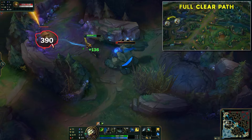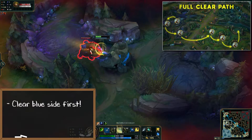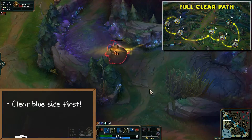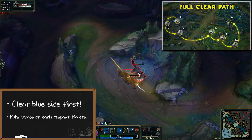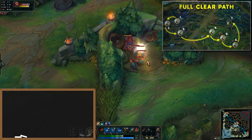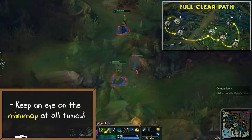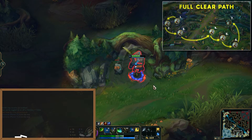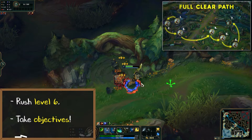Lastly would be the full clear path. To full clear on Master Yi, always make sure you're clearing your blue side first since you kill your single target camps the fastest. This also puts them on early respawn timers so you can reach level 6 as soon as possible. When playing a heavy farming style, keep an eye on the minimap at all times. You can easily sneak dragons if the enemy jungler shows topside.